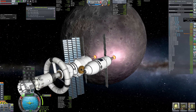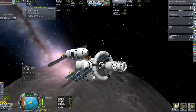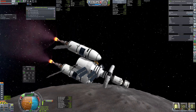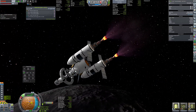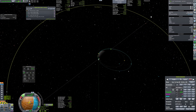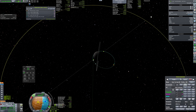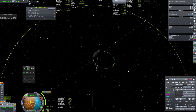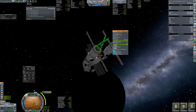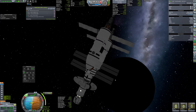After about a year of uneventful journey, Theo Khan, Linbus, and Hadry Kerman are entering Edna's orbit. Some final tweaks to the trajectory have been made, and two explorers are getting ready in their tiny lander to be the first of their species to put footprints on this foreign body.